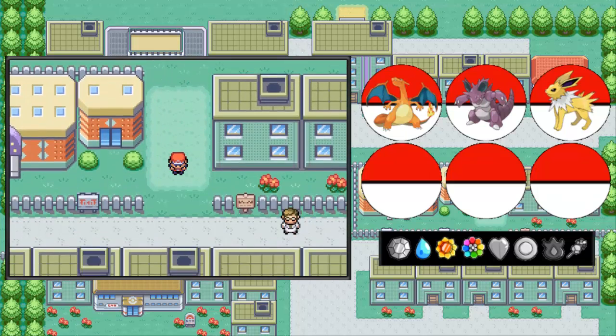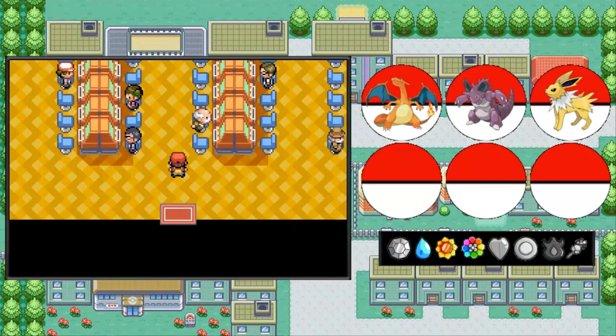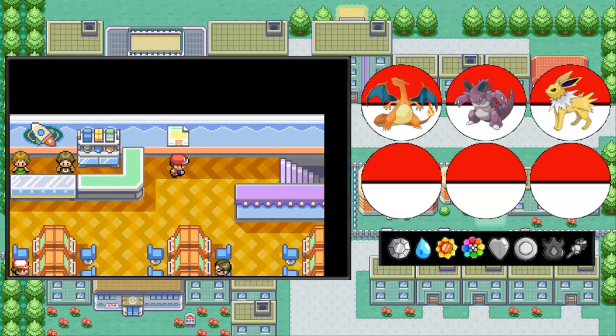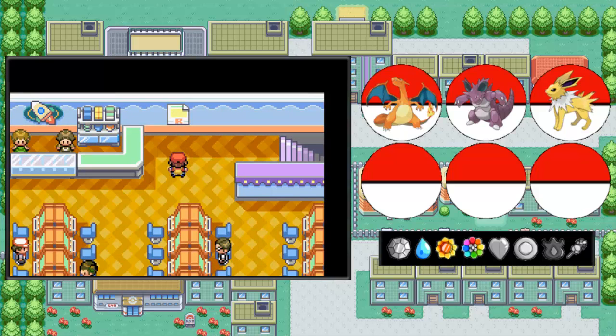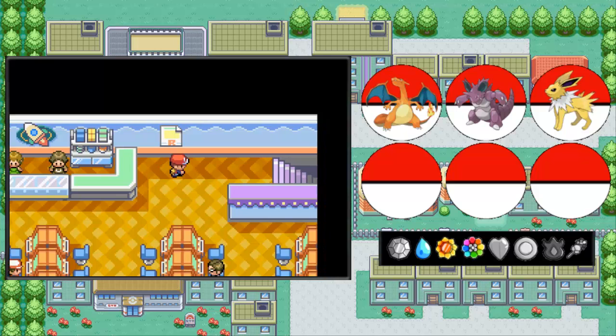Hello everybody, and welcome back to more of Pokemon Leaf Green! Last time, we took on the Celadon City Gym and its leader Erika, and in this episode we're back in the Rocket Game Corner. As you remember, when we first explored Celadon City, there was a Team Rocket Grunt standing right in front of this poster, and after we defeated him he went through the wall, and after we flipped a switch behind this Rocket poster, that staircase appeared. So in this episode, we're gonna head down.